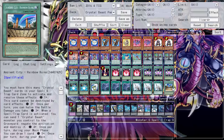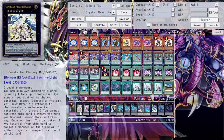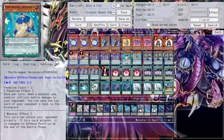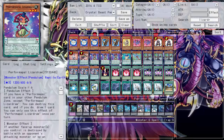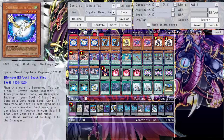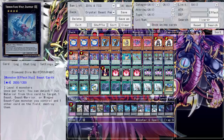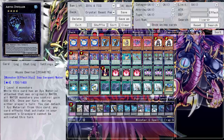Extra deck: one Number 55 Gogogo Goliath — we're running Hiatus and this is something Fireback suggested. Those two are light level threes so we can overlay into it, a 2700 beater. It can't use its effect the turn you overlay, but on your opponent's turn it detaches a material targeting a monster to add it back to hand. Guide Chartered for piercing and game. King of the Feral Imps to search reptiles. Bujinki Amaterasu for level threes. Two Lightning Chidori for level four plays. Dark Rebellion, Castel, Dagger Terminal to recycle, Diamond Dire Wolf, and Abyss Dweller.